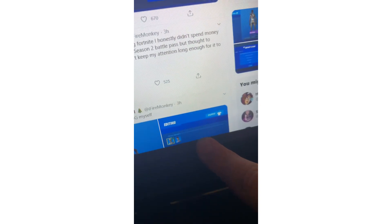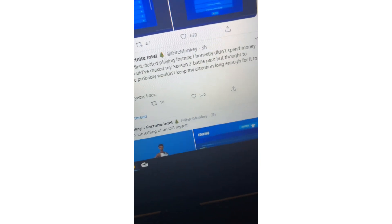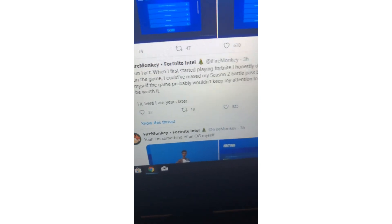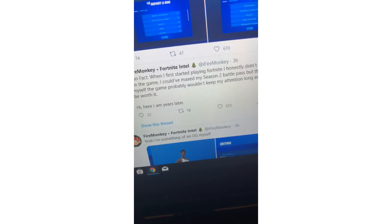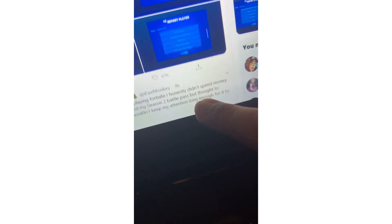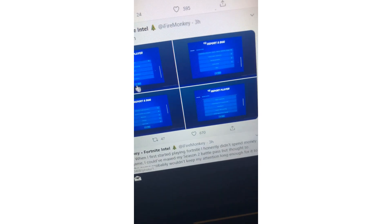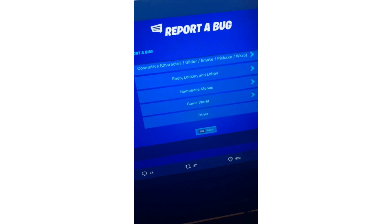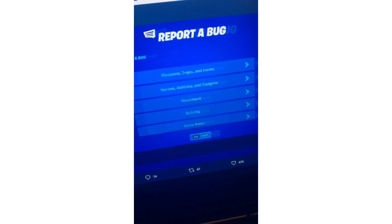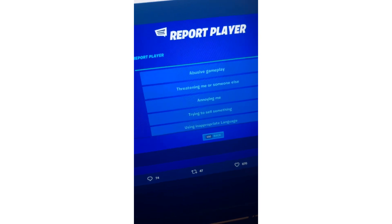Someone says they're salty at OJ because he got the Recon Expert new style. Fun fact: when they started playing Fortnite they didn't spend money on the game, but they've been here years later. Also, there are new reporting designs in the update: 'Report Player,' 'Report a Bug,' and 'Report a Bug Again.' Pretty cool update.